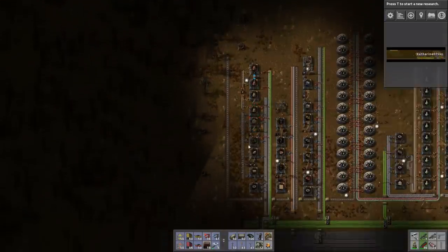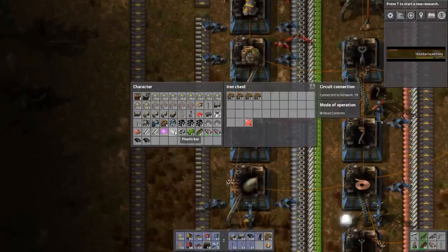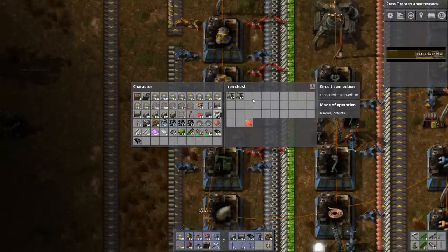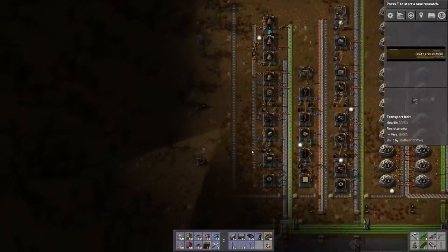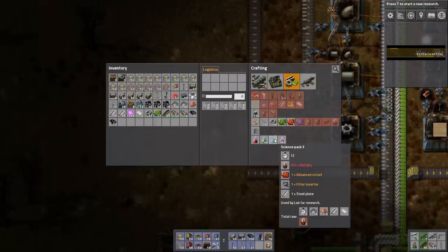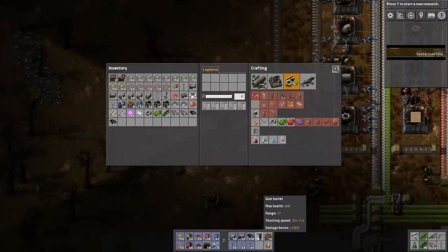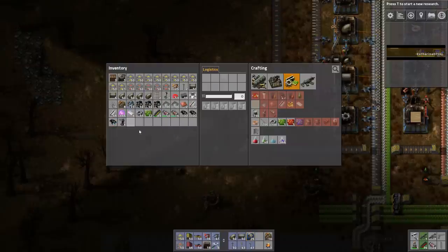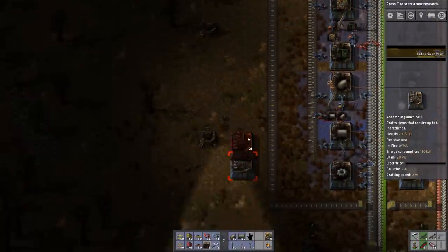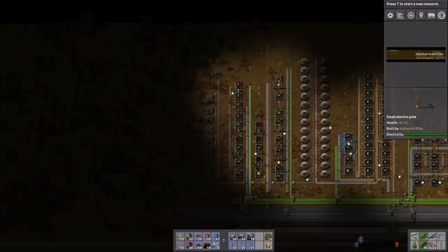We're going to want our buildings — I can put those guys away too. I don't need chemical plants except for batteries, which are also required by blue science, but I definitely don't need pump jacks. So where is the science? There it is. Batteries, advanced circuits, and filter inserters and steel plates — yes, we can supply them all now that we have things organized. I'm going to take these off of my hot bar. I'd like assemblers and we have enough of the other stuff. Let's just do these one, two, three, four, five, six, seven, and eight.